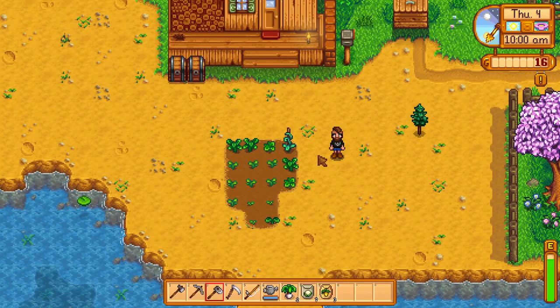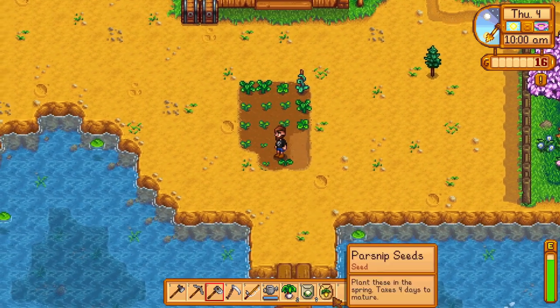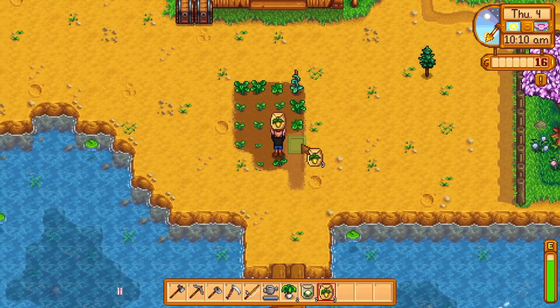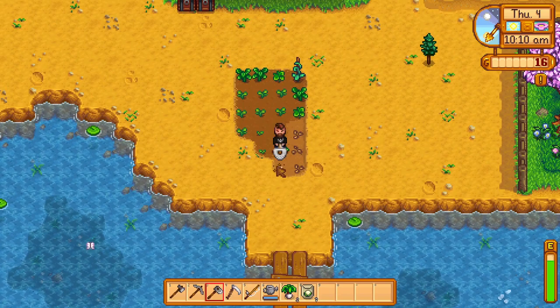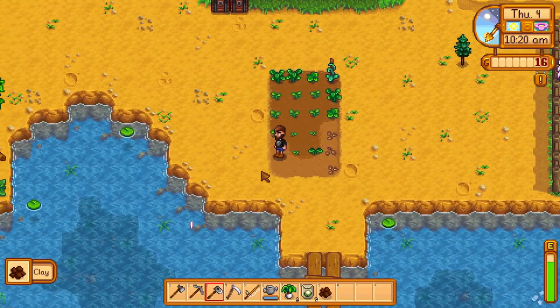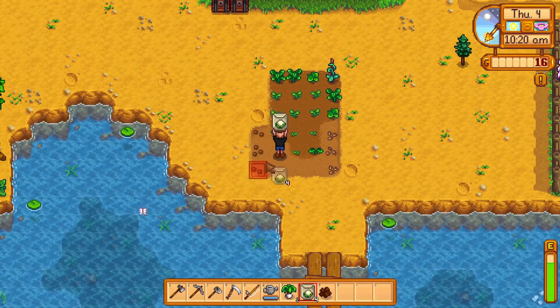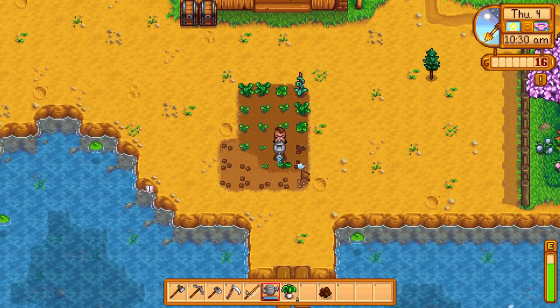We've been pretty lucky — the crows haven't come to the farm yet. Let's get things situated: three plots for the parsnips, slap those down. One, two, three, four — and then maybe three more right here, that should be seven. Beautiful. Now, what should we do for the rest of the day?